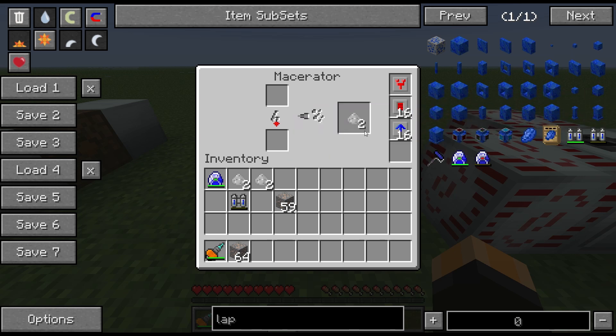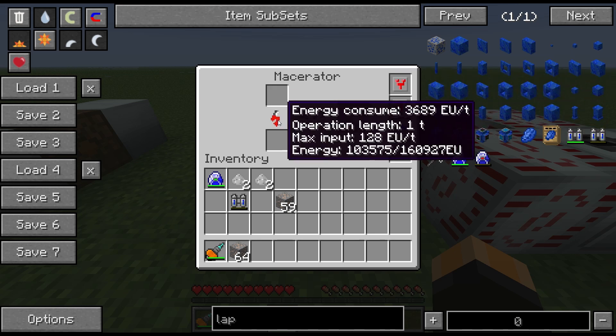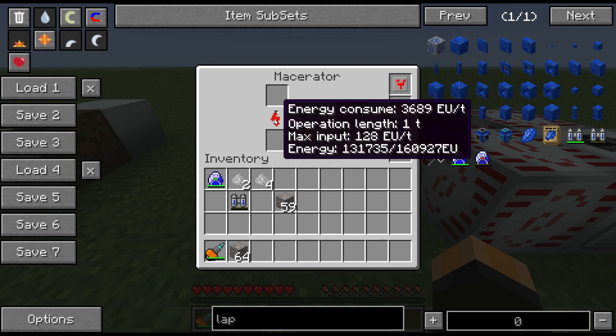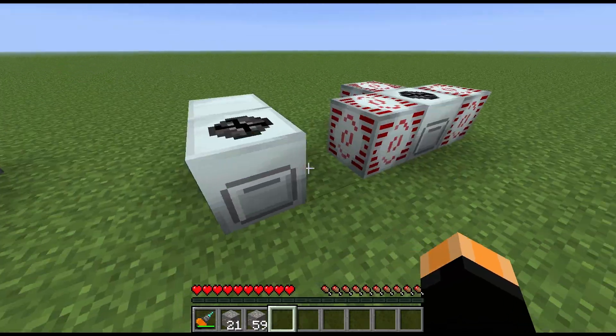With 16 overclockers on it, each operation takes one tick, meaning it processes 20 ores per second. This is just to take it to an extreme — you wouldn't normally want to use that many; probably half that as a maximum, because this is really not efficient. It's using 3,600 EU every tick, so every item costs around three-and-a-half thousand EU, which is far too much. As you can see, it's going to get through a full stack extremely quickly. That's just to give you an idea of what the upgrades can do.